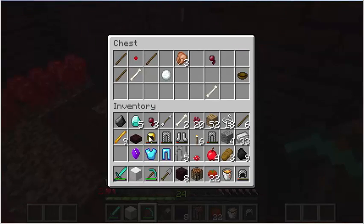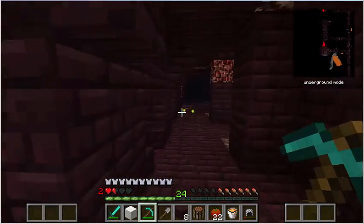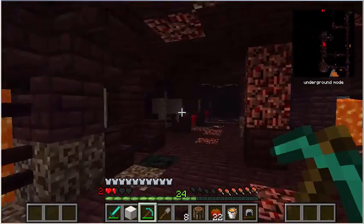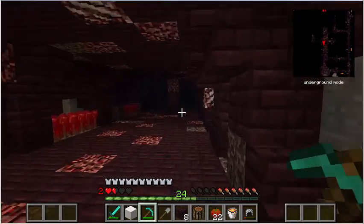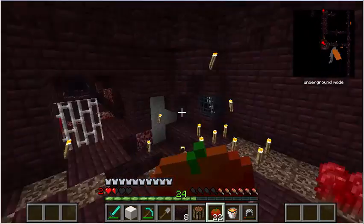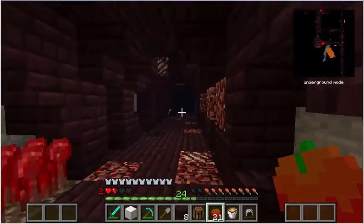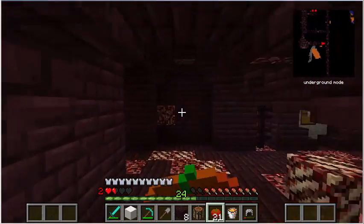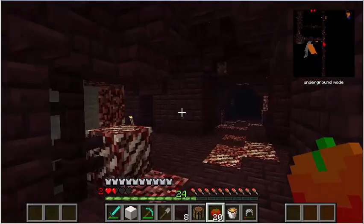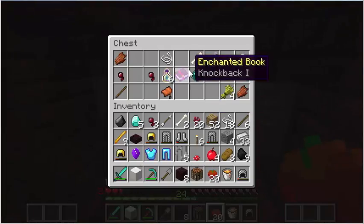Anyway, I think we're gonna end the episode here for today. I think we got a pretty good haul out of that — nine blaze rods, easily enough to make enough eyes to go to the End. So I think I'll take that. I think we finally got to the bottom of this. I don't think I've explored the entire thing yet — there still might be some surprises in store, but I think we kinda got there. I haven't even explored the fourth level at all, we're just down here on the fifth. Alright, I think I'll stop recording here and I will see you next time.